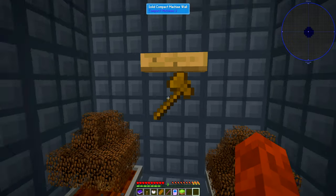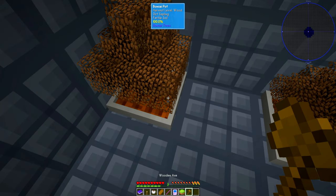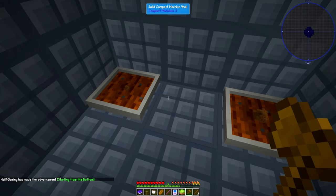So this is how we start out. We start out with nothing but an axe and some bonsai pots that have dirt wood in them, which you need. You start from nothing, but these will grow.